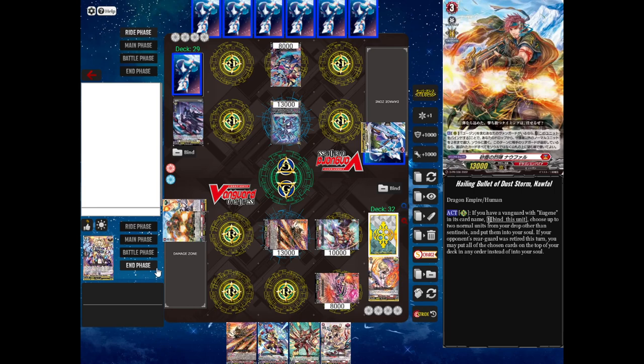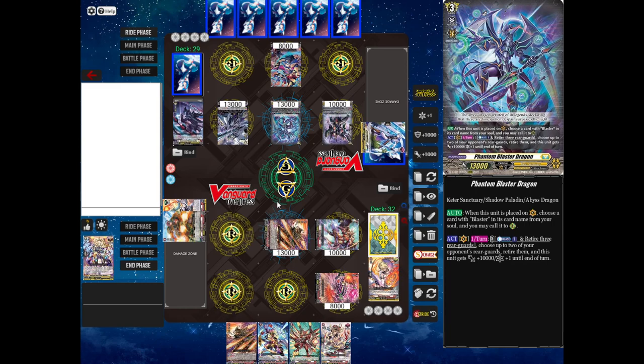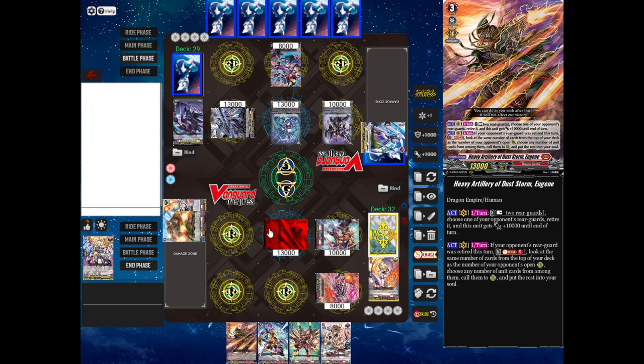At the start of your turn, you re-stand all of your units so they can attack and boost again. My opponent will draw and then discard to ride — let's bring out Phantom Blaster Dragon. When Phantom Blaster Dragon is placed in the Vanguard Circle, you can choose a Blaster Dark from your soul and call it out. That's pretty nice — a free body on the board.